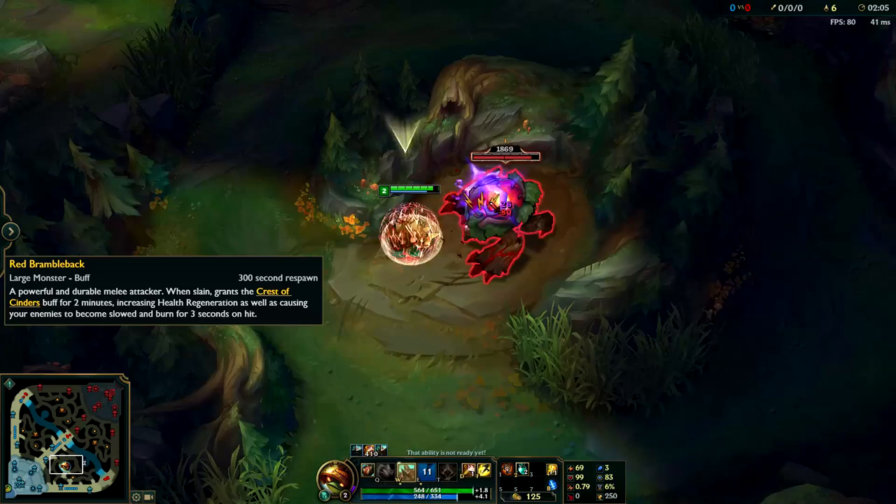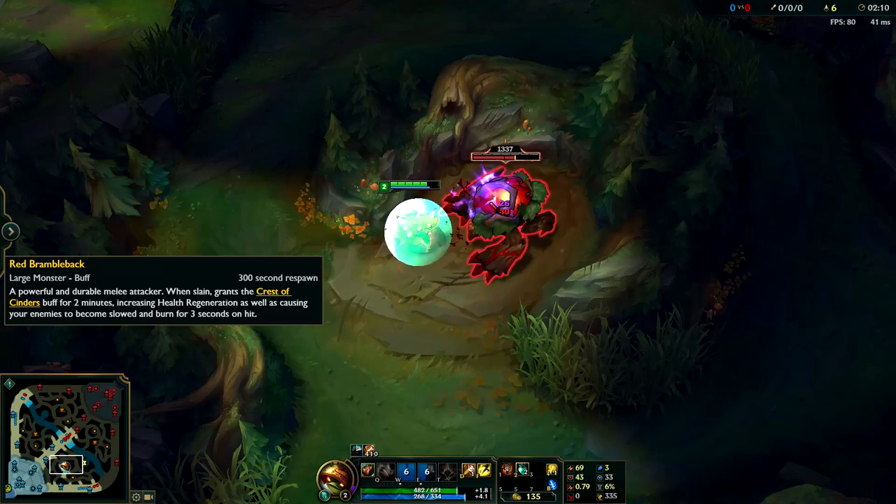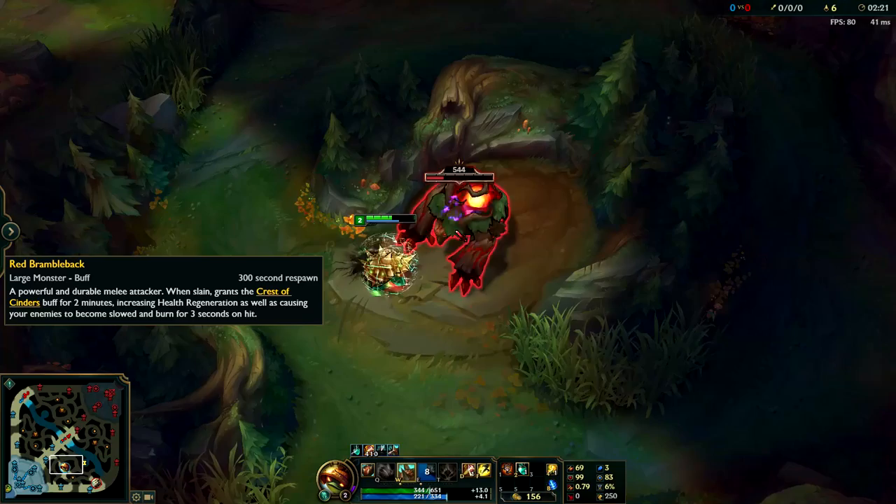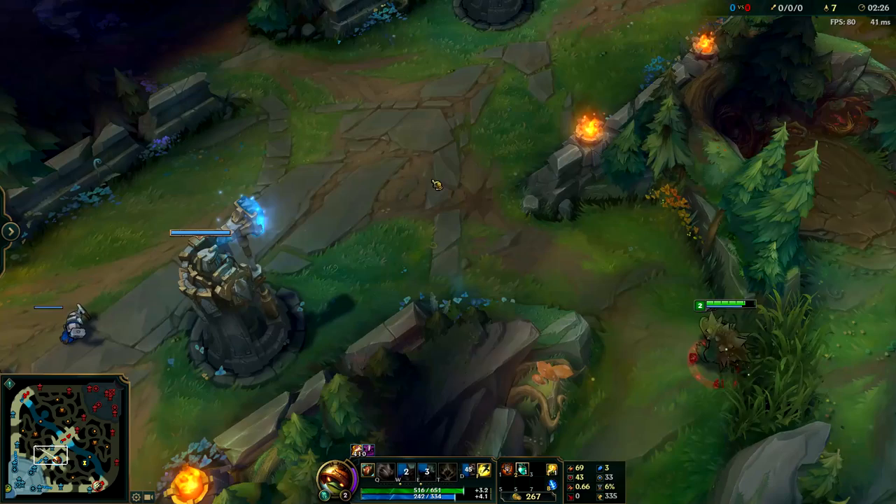If you start on the big one first and then kill the little ones last, you'll have a slightly faster clear with a little bit less HP. So it doesn't really matter which one you attack first. In general, if you want a slightly faster clear, just keep attacking the big one and the little ones should die after you've used your W twice. Just walk up, auto attack, E, W — make sure you get off your W before it hits you with its first auto attack.